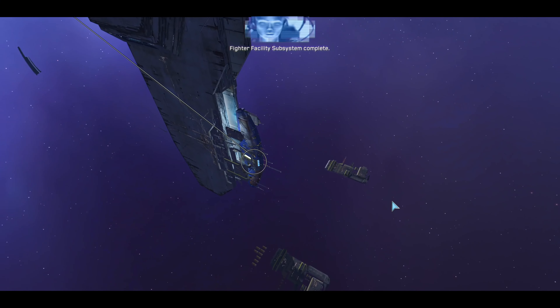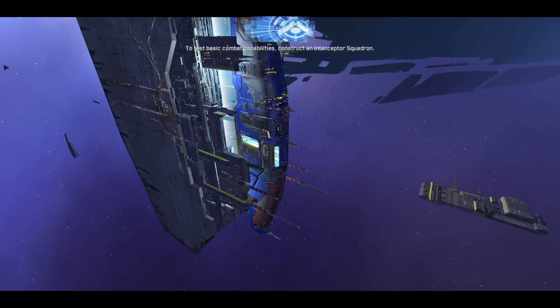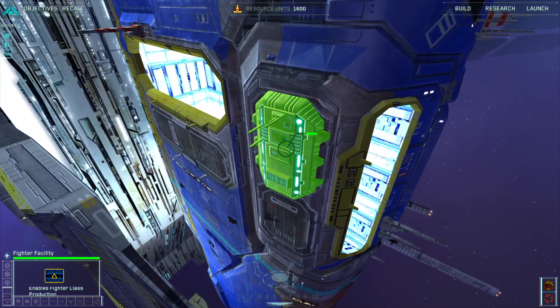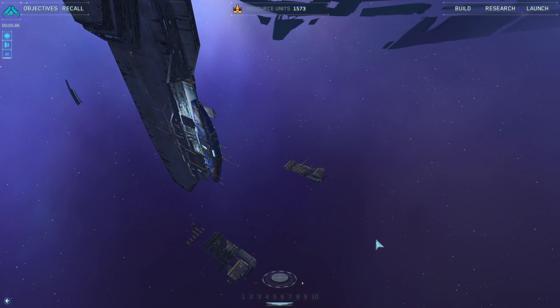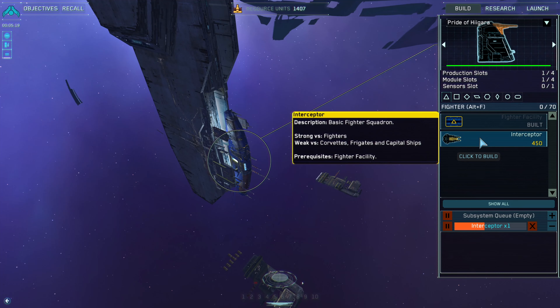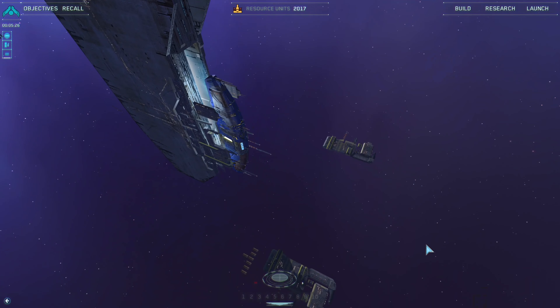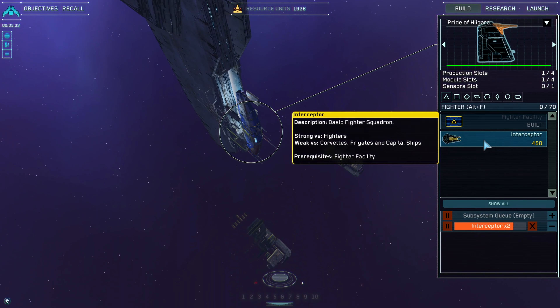Mothership fighter facility complete. Fighter facility subsystem complete. Engineering is online and ready for fighter production. To test basic combat capabilities, construct an interceptor squadron. You can see the fighter facility here. Let's build an interceptor squadron. Another thing they changed from the original: fighters and corvettes are built in groups, or squadrons. So no more individual units. Let's build two of these.